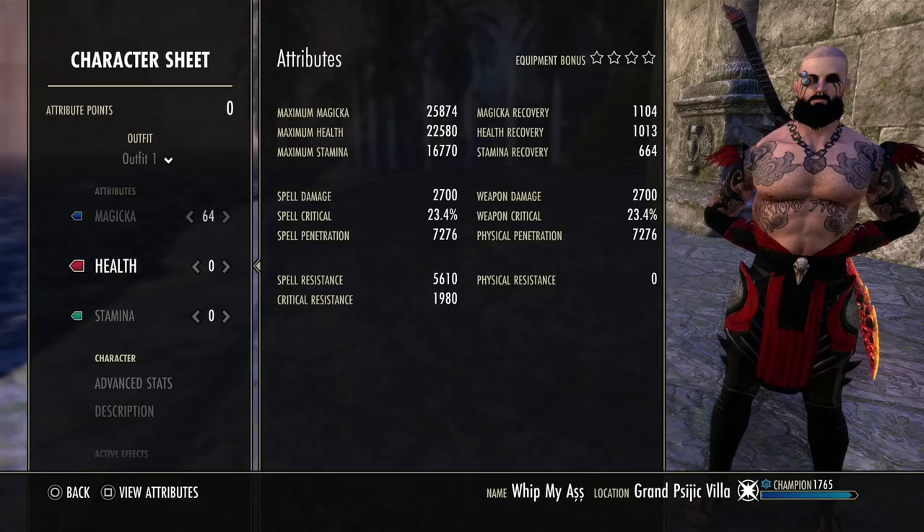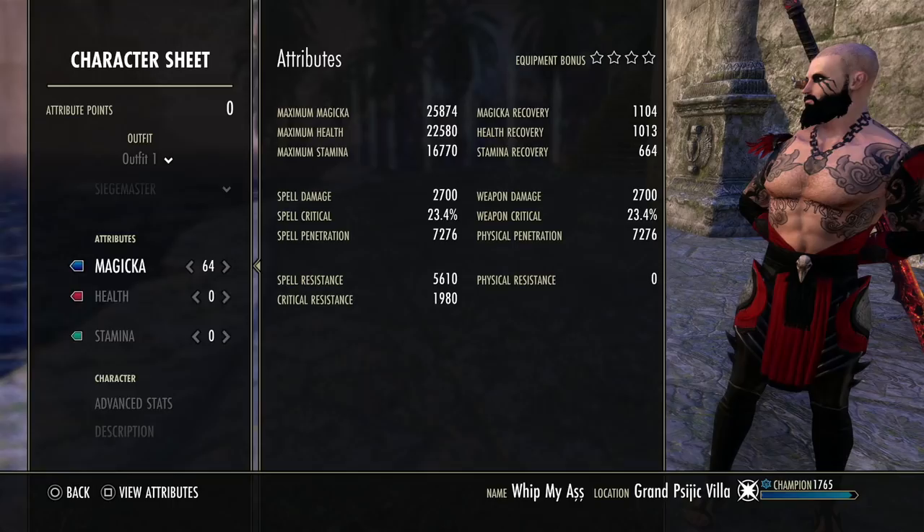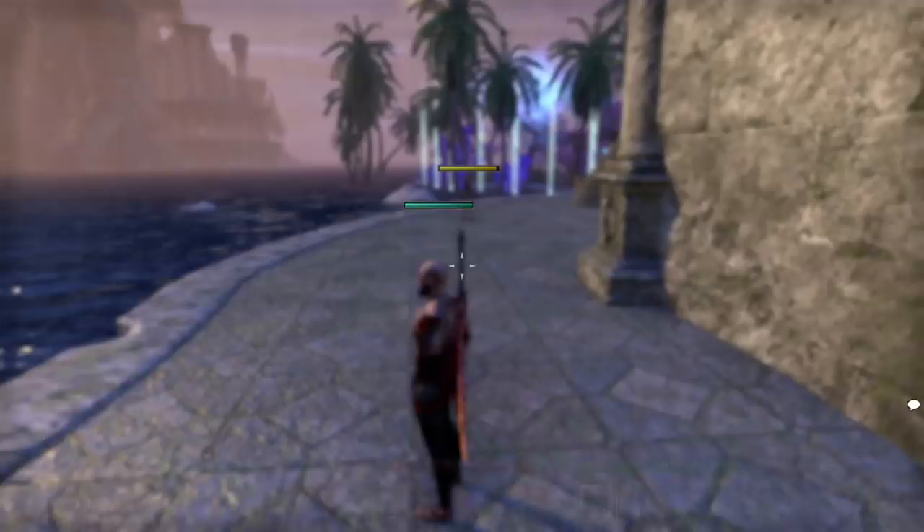With the 2H, we're getting 2,700 spell damage — almost the same value as running Julianos, just by changing from a staff to a 2H weapon. We're also getting more penetration, though we do lose some status effects and single-target passive damage. But the higher spell damage scales better overall — using Molten Whip and Degeneration will start to scale really, really high with a 2H weapon. That is the main reason why we use a 2H weapon over a staff.